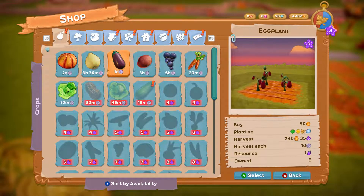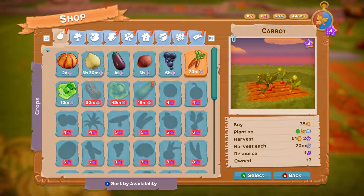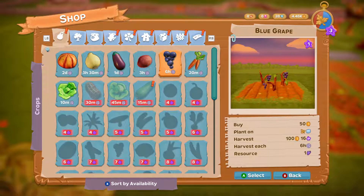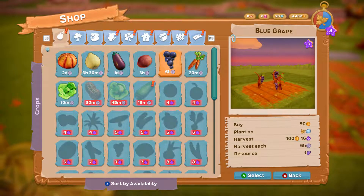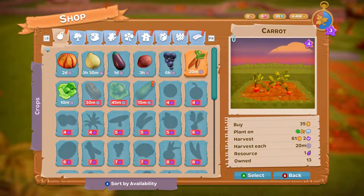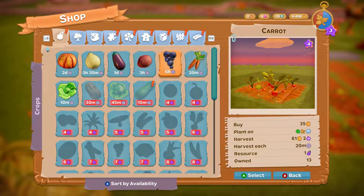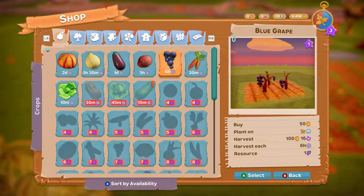When growing for money or SP you're gonna want to go for the lower ones like carrots, because it's gonna be 60 coins and 2 SP. Now if you've done a six-hour one you're getting 100 gold coins and 16 SP, but in three hours you can make basically the same SP and more money by doing carrots than what you do in six hours.